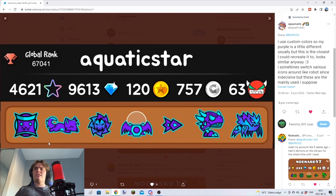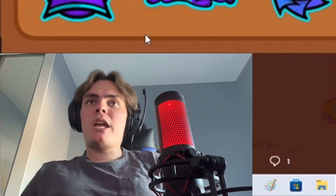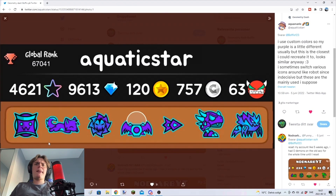This looks very similar to that other icon setup I saw before. Purple and light blue kind of match each other. The ship can look pretty cool. I think it's a cat — correct me if I'm wrong. I'll give this one four out of five.